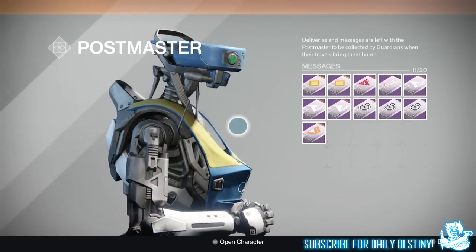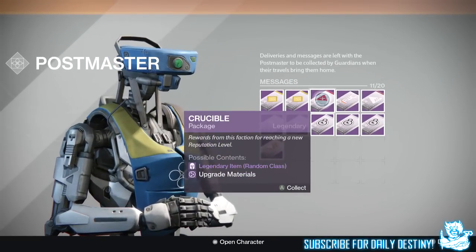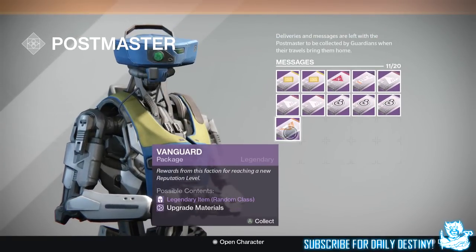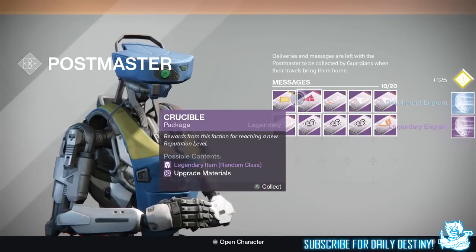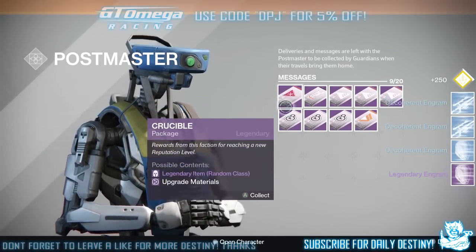We have two Cryptarch packages, a Crucible, a Future War Cult, three New Monarchy, three Dead Orbit, and a Vanguard. Let's start with the Cryptarch - give me a legendary engram, come on! Yes, a legendary and a blue, and two more blues. I will open them in this video.